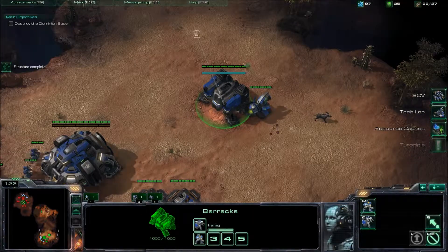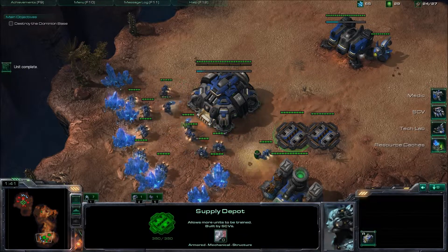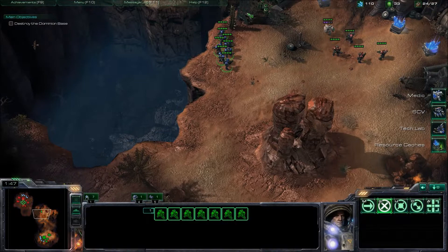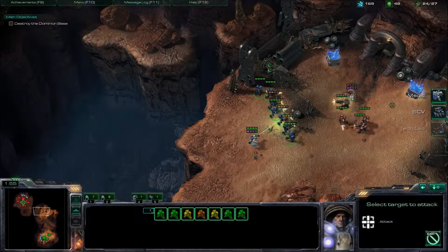We're going to want to target the medic first. However, we have to wait for our medic to come in first so our Marines don't die. They do have a War Pig, which is a really strong Marine, so it does extra damage. The medic is kind of needed, but you don't have to use it.